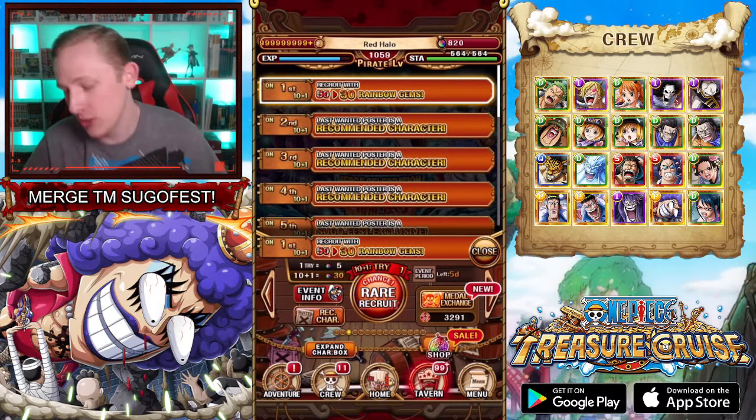Part 2 has Sabo — I'm pretty sure that's Deck Sabo, they always put him at the top of the list for some reason — Robin Jimbei, White River Shanks, Bonnie V3, Blackbeard, Luffy Zoro, Dogstorm Cat Viper, Bardo Cavendish, White Bear Marco, V2 Rayleigh, V1 Law, and then V1 Dracula Mihawk. Honestly, there's a bunch of good characters on each part so far. If you're missing all of the Treasure Map characters, you should probably be pulling on Part 1 because Sanji's on there. But if you don't have Robin Jimbei or White River Shanks, those are really, really strong characters to be pulling on Part 2.